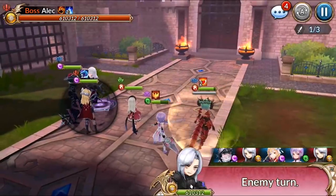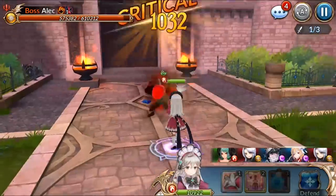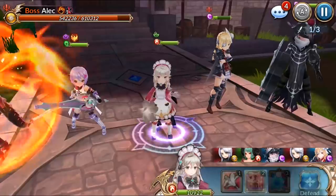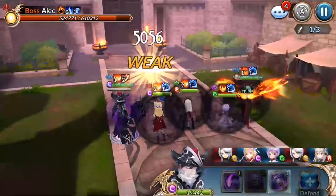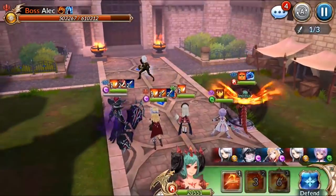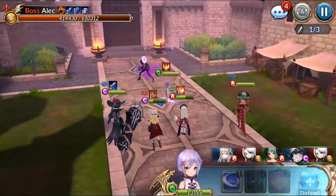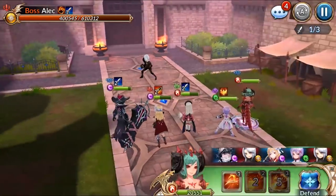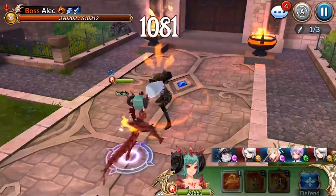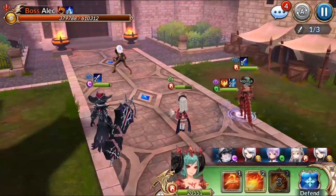All right, boys and girls, here we are. We're running Claude, Nyx, Ramu, Rue, and Electra. This is actually really funny because I wasn't trying to win this fight — I just wanted to practice and didn't even fully talent Rue. As I went along I was like, all right, let me see how far I can go. Nyx is basically a damage decoy in this fight — you can see I rotate which tank she's standing next to so the boss alternates targets and doesn't deal equal damage to one person.